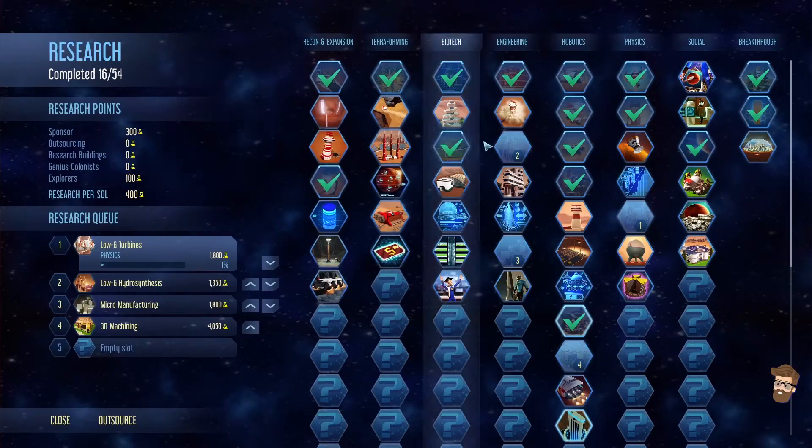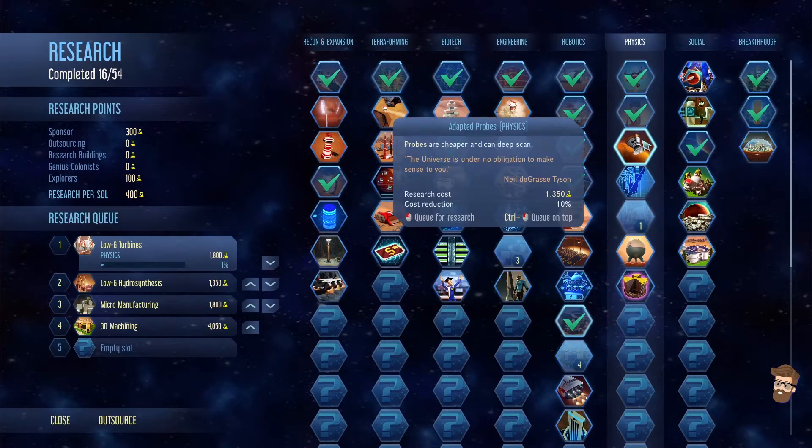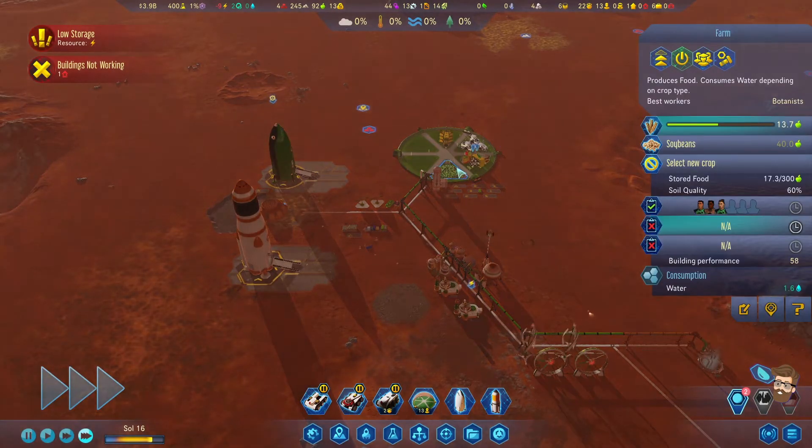Research complete. This is a bit of an issue. Shuttle hubs are now available - that's going to be helpful. We're going to queue up DECOM protocol because I can't clear any of these buildings I don't want. Bit of a problem on my end.